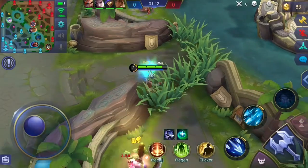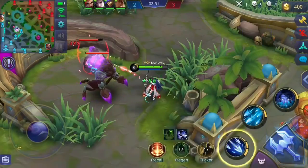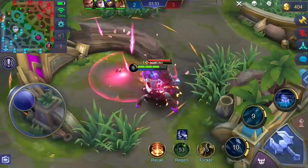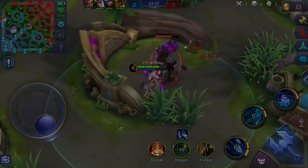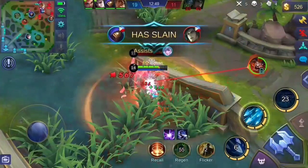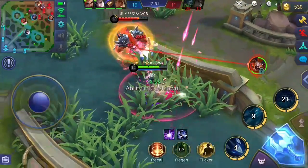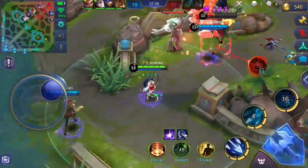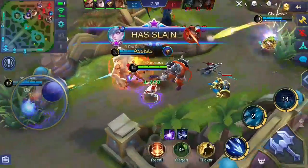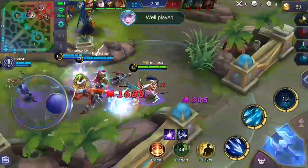We all know that jungle monsters are stronger in this meta, so we need to immobilize or disable them as much as possible. Mia's first skill comes in handy against jungle monsters. Your second skill slows enemies down — you can use it to slow them and escape death, or chase them down. With Weakness Finder on your emblem, you can further slow the enemy.